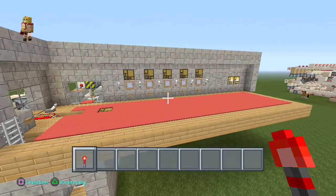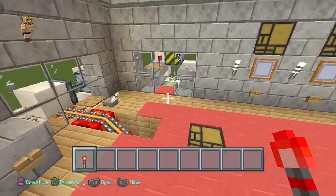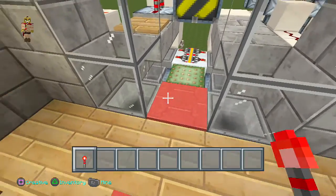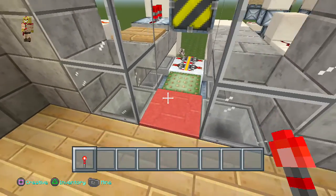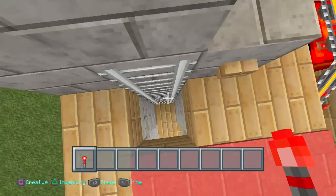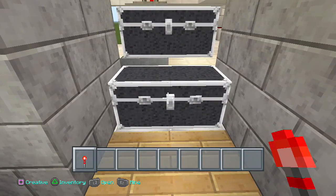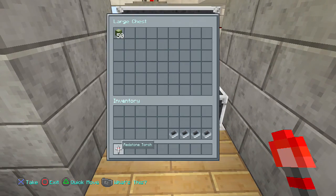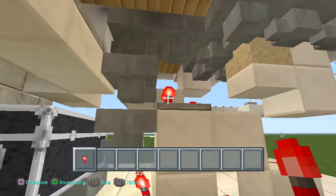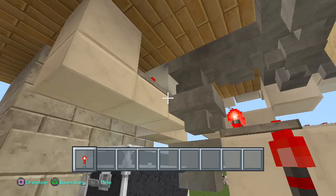We're going to be working on a five-horse design, but keep in mind you can expand this if you want more. There is a cactus needed to break the mine carts. The problem with cactus is it tends to grow and doesn't stop, so we don't want it going into the dispensers where the mine carts go. We made a little sorting system that sucks in all the cactus before it hits the dispenser, because that's where the mine carts are supposed to be.